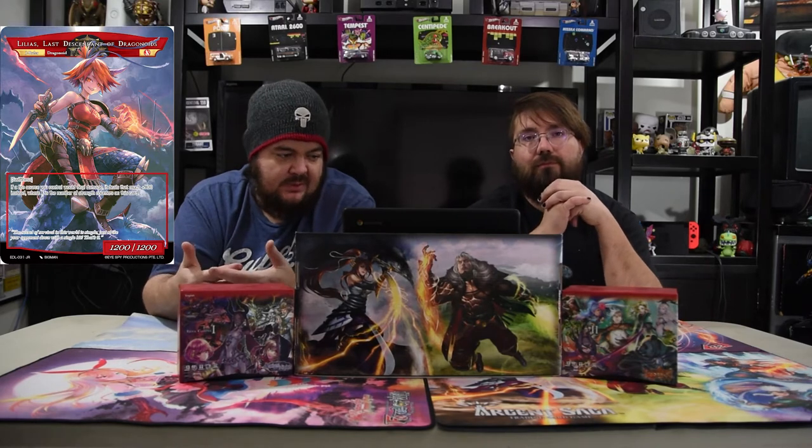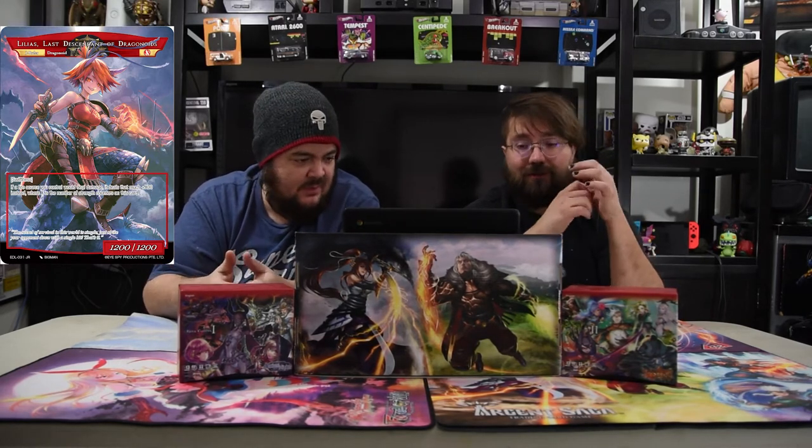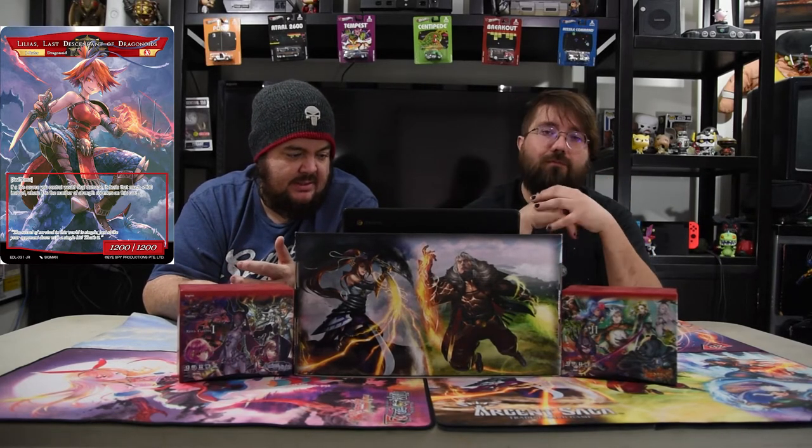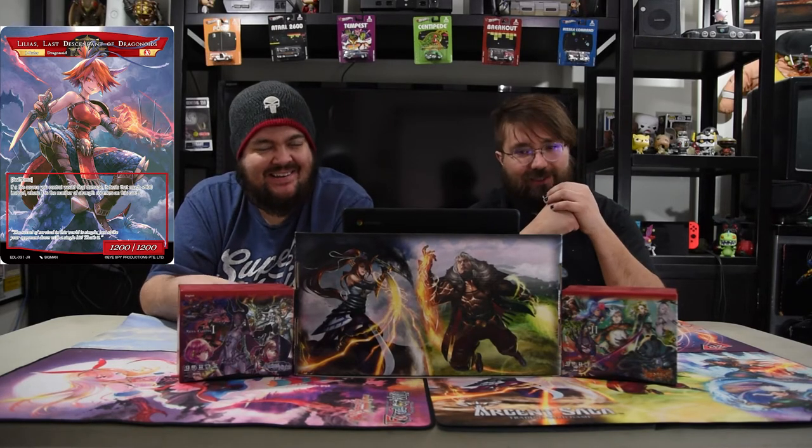She also has the ability to tap and put five strength counters on her, so you're just stacking strength counters like we did with Kirke. Her backside turns into a 12/12 with Swiftness — those stats are already good. And if a fire source you control deals damage, it deals that much plus X hundred, where X is the number of strength counters on this card. So all your fire sources get boosted, and if you have five counters, a 1/1 deals six. She's nuts and definitely easy to kill somebody with — you have to have an answer for her.